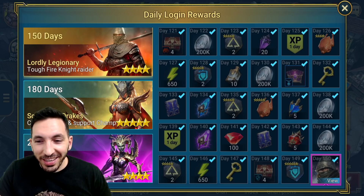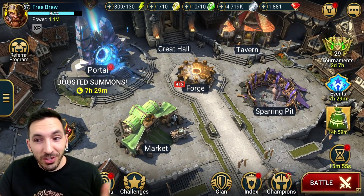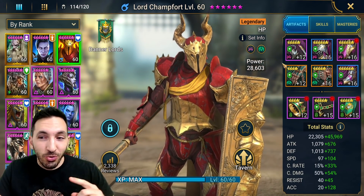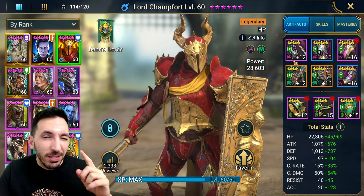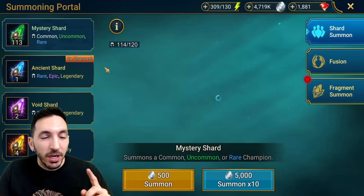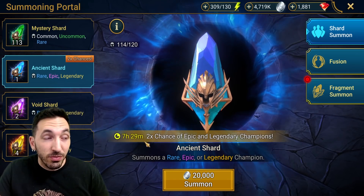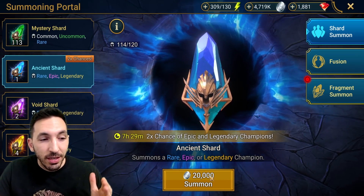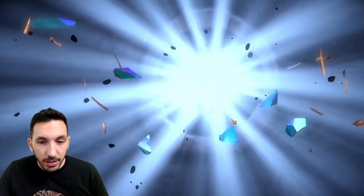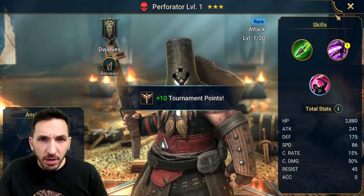Even so, look at this - this is my account and I'll show you what I've done today. I've done a big upgrade to my Lord Chamfer: level 60, destroy set, immortal gear. We'll go through that in a bit. I did get one ancient shard which I want to open because we still have seven hours of the 2x. I'll open it and hope for the best - we get a rare and we get a Perforator.